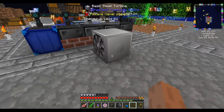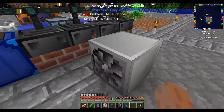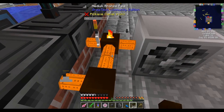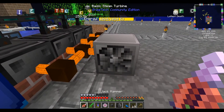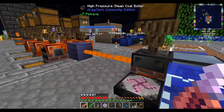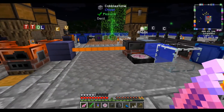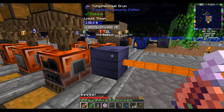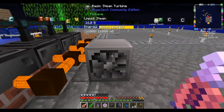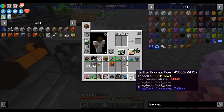Which way does this face? I don't know which side's output — I assume this dot is the output. Just hook up our pipes. Because of how quickly this thing consumes steam, there's little point in actually having a buffer, because any buffer you have will just get devoured. It looks like it does automatically stop producing when it's full — that's nice. And it can output energy too.